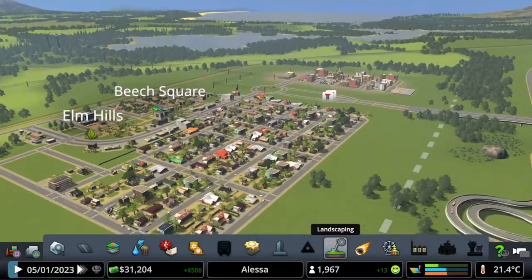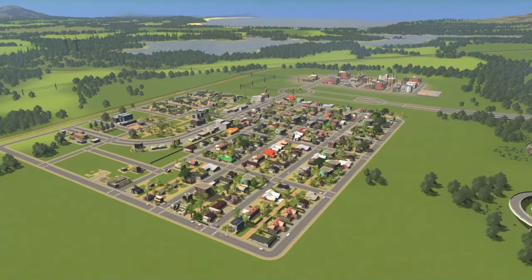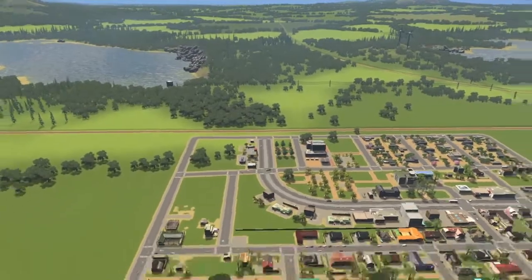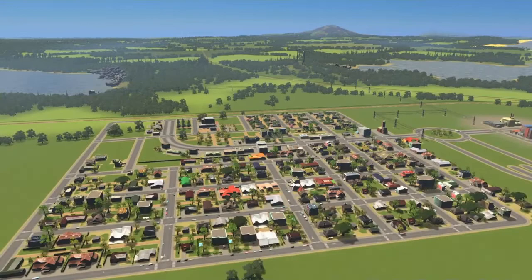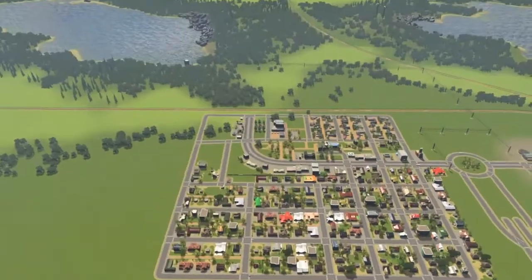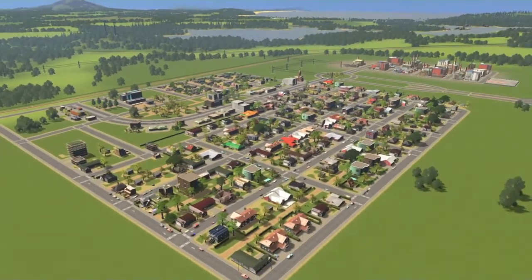I think we're going to leave it there, guys. We started the city, we have some grids going, and we already have some more plans for expansion over to this side. Next episode, if money allows, we're going to buy another tile and maybe have some more fun with industries - maybe forestry or some farming. I hope you enjoyed this episode. I really appreciate it, thank you for watching, and I'll see you on the next one. Goodbye.